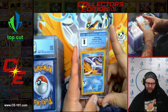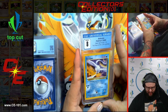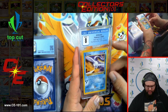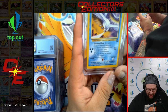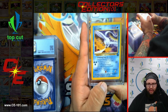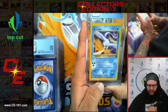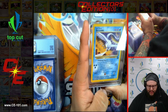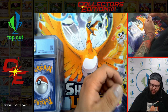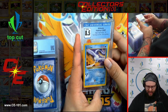Next card — Articuno from The Power of One. This is the alt-illustrator version. I believe they incorrectly credited the Illustrator for the card and then later corrected it — the errors were very, very hard to come by. This is actually kind of one of the cool ones. Next one also coming in at an 8.5. Very nice.